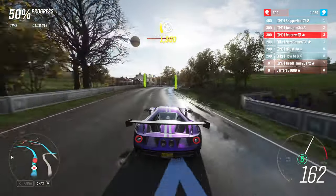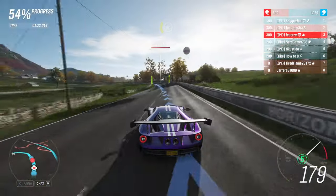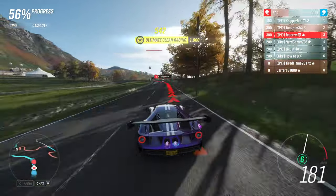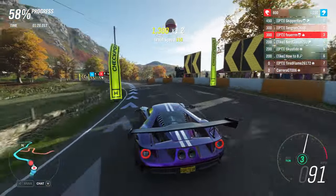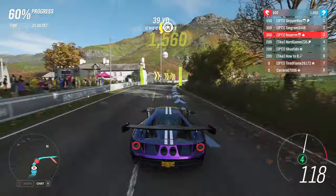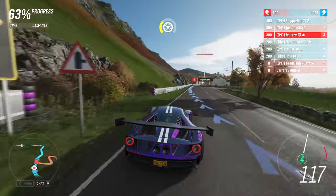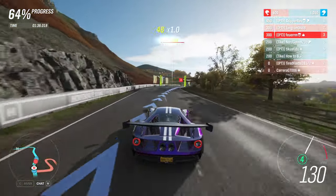We had a slightly smaller lobby this week of 8 players, which is the same as a lobby in Asphalt 9, so it's not really that small. We have Tangram and Tired Flame in their Honda NSX-Rs, Career GT in his Carrera as always, Skipper also in an NSX-R, Nerd Gamer in his McLaren F1, How2B in his Zonda C, and Tacustado in his McLaren 12C. Ahead of me are Skipper and Tangram, battling it out in their NSX-Rs, which apparently is a pretty good car.